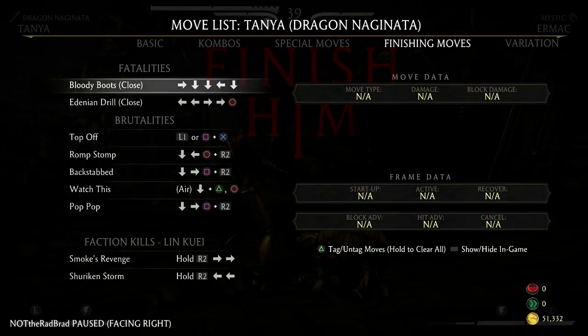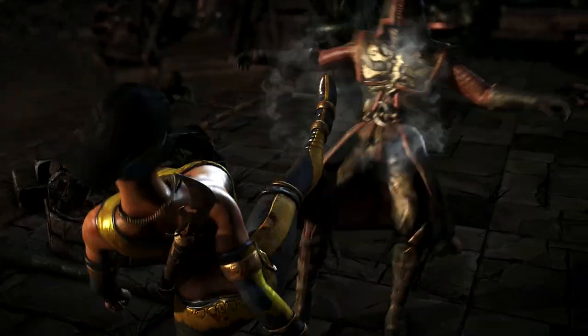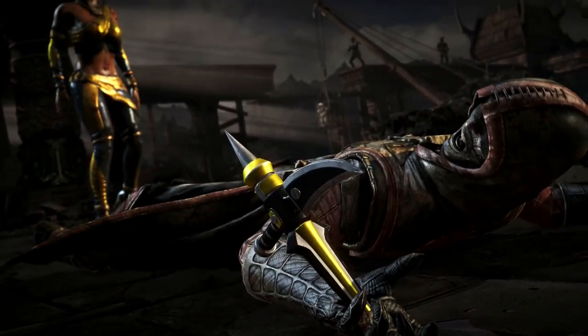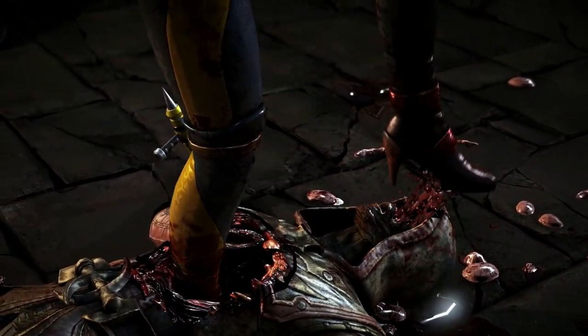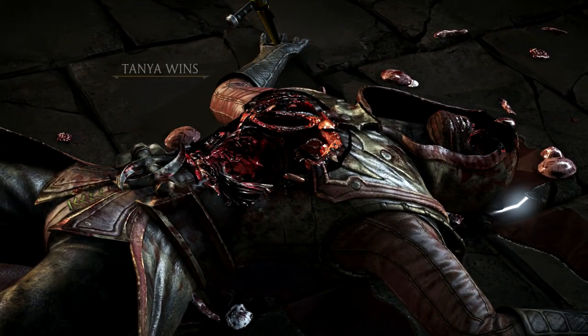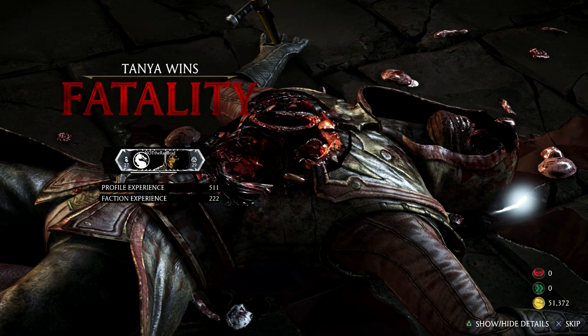Let's see what these fatalities look like guys. Bloody boots — oh god. Let's do that one first: forward, down, down, back, down. Pretty straightforward and to the point. I actually like that one better than both of Jason's fatalities. Let's keep it rolling guys.